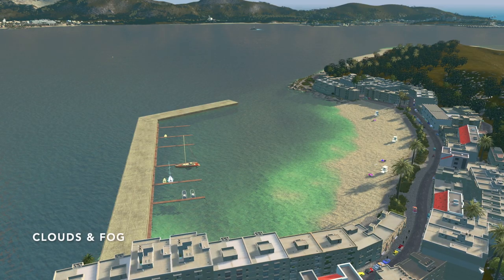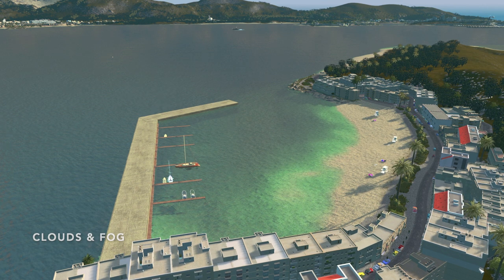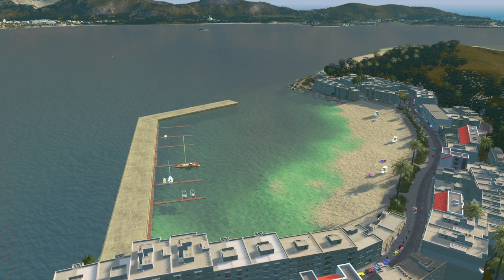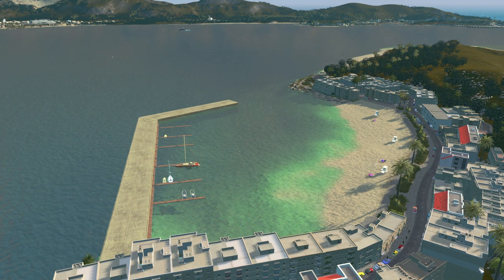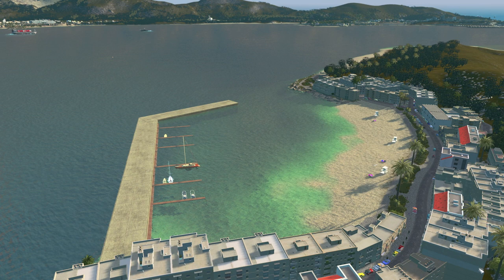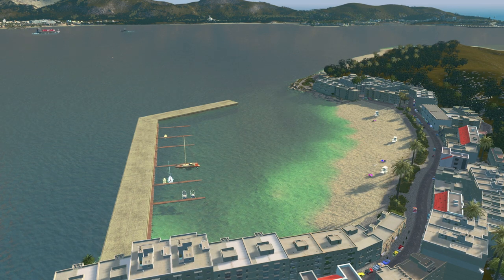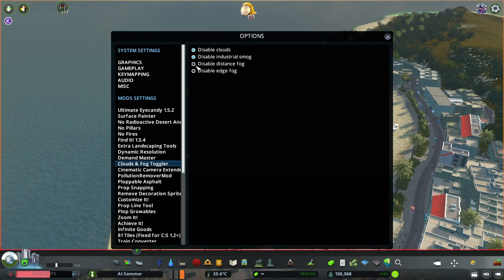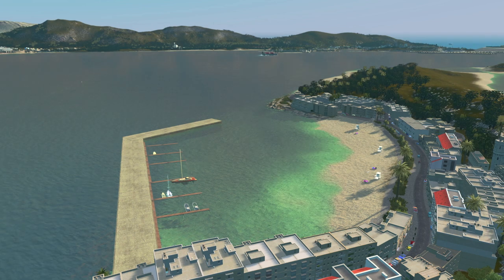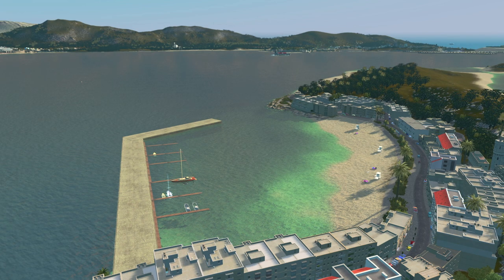The next one is adjusting the clouds using the Cloud and Fog Toggle mod — all of these are linked down below. I find generally the in-game cloud settings create a bit of a fuzzy, unclear look. Once you're in the mod you can adjust it to these settings. For example, this is the before, and then this is after, and in my opinion it looks so much clearer that way.